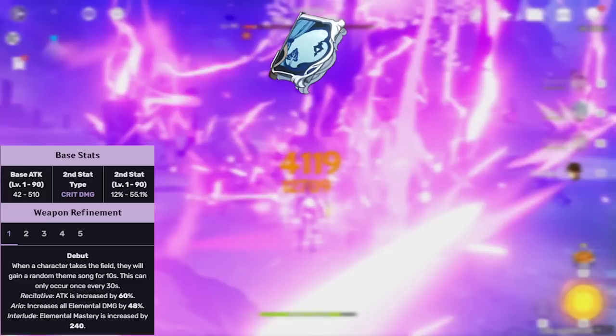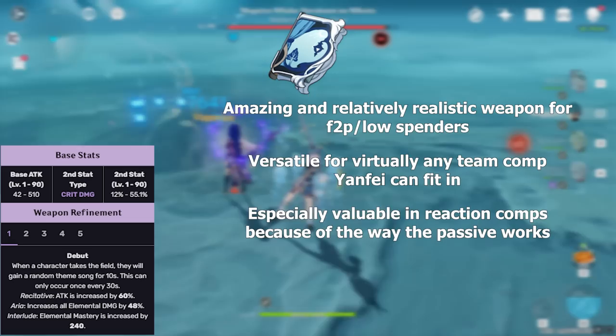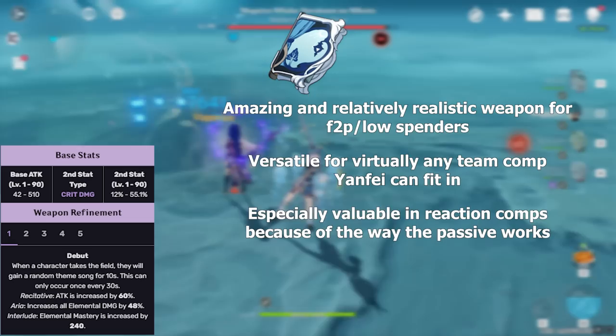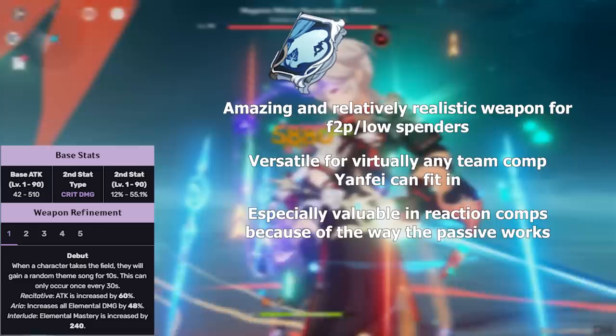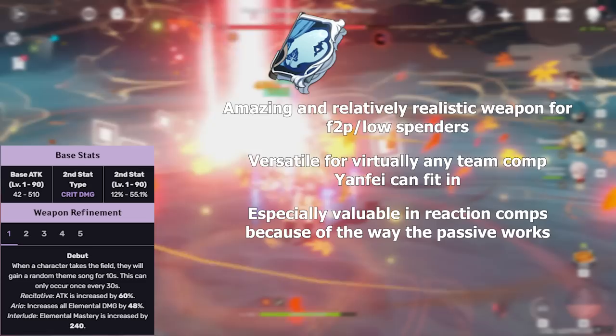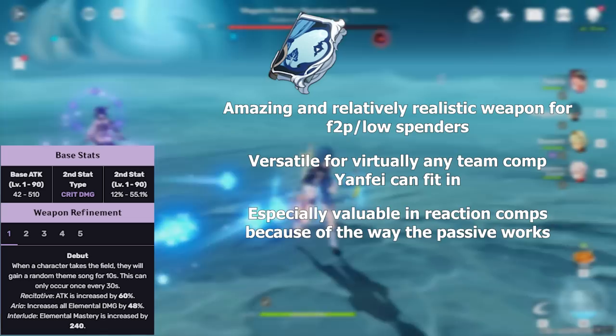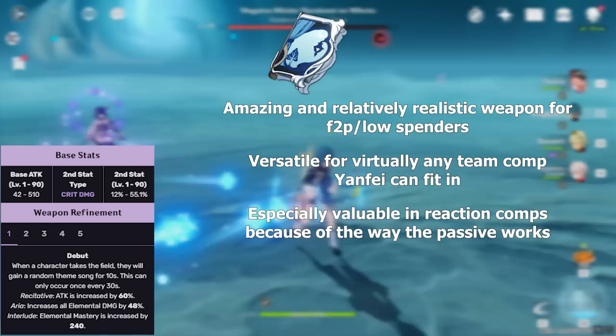The Widsith is one of the most insanely broken 4-star weapons in the game — it's a gacha exclusive, but it's amazing with Yanfei. The huge 55% Crit Damage bonus and decent 510 base attack are only half of what makes it so good. The passive 'Debut' grants Yanfei one of 3 random effects for 10 seconds when she takes to the field: either a 60% attack increase, a 48% elemental damage bonus, or a 240 elemental mastery bonus — and those numbers are at R1. If you're running Yanfei in a reaction-based team comp, it doesn't even matter what Debut effect you get — it's just a massive damage increase every 30 seconds.